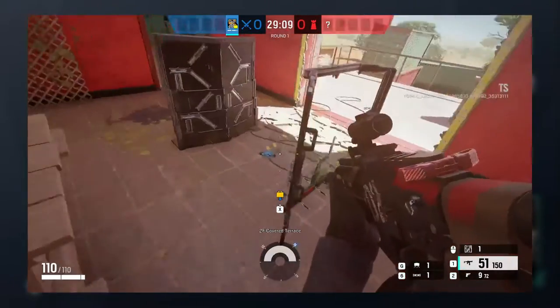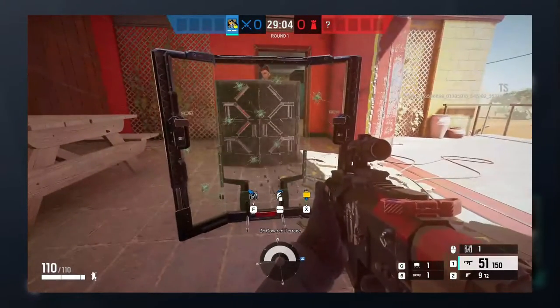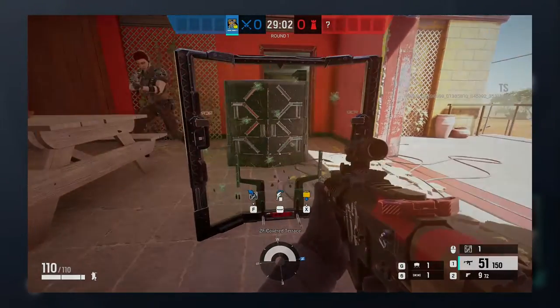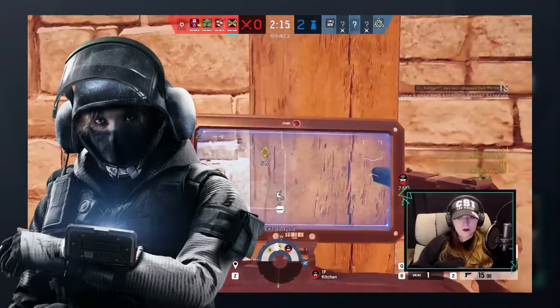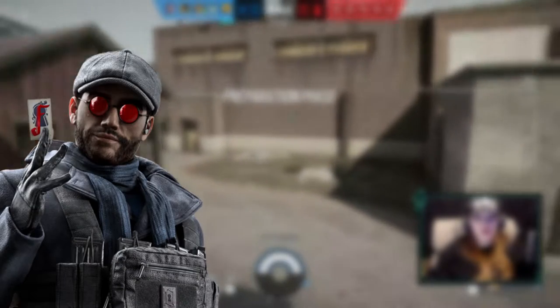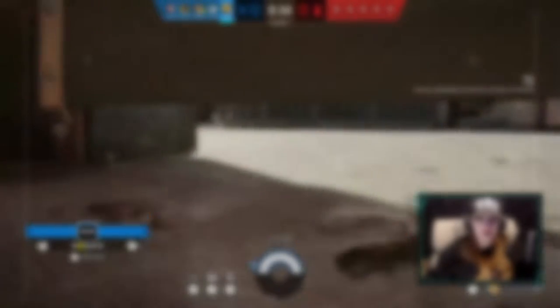This gadget is not without its weaknesses though. Both deployable shields and Osa's Talon 8 shields are immune to the shrapnel from a detonating shell and will completely protect an operator behind them. Thatcher's EMP grenades can disable the gadgets, IQ scanner can detect them, and they can be destroyed with Twitch's and Flores' drones and Zero's Argus cameras. The gadget itself is not bulletproof either. A detonated shell will deal damage to any operator within its range, defenders included, so Thorn must be very careful with her placement decisions.